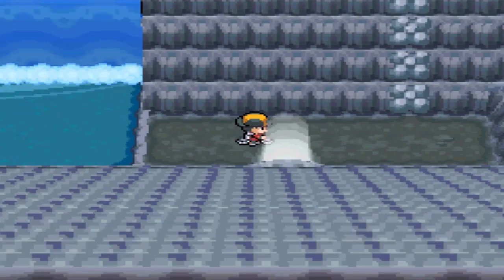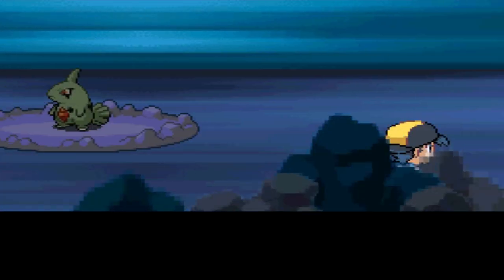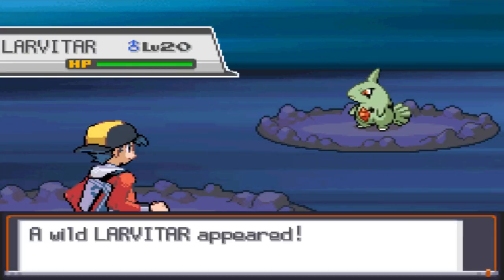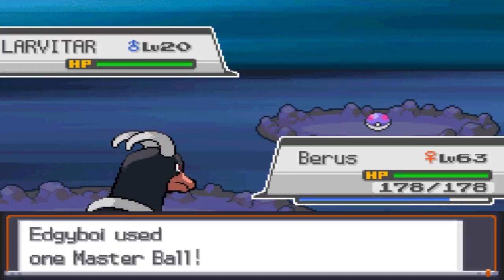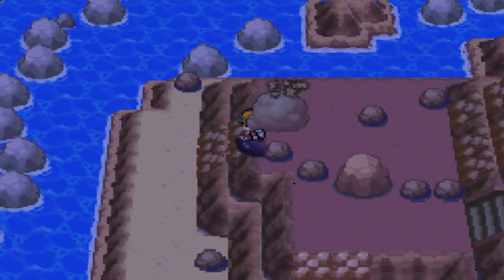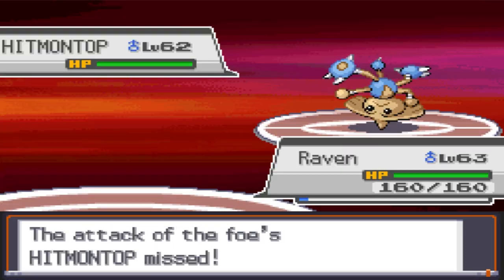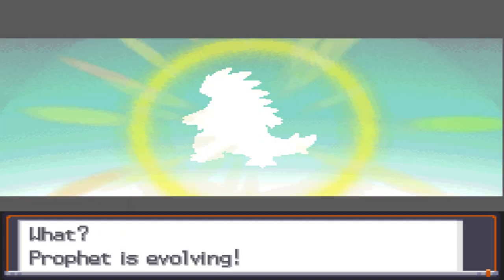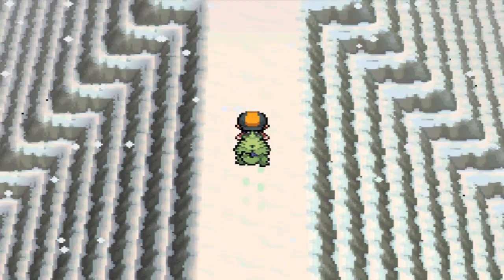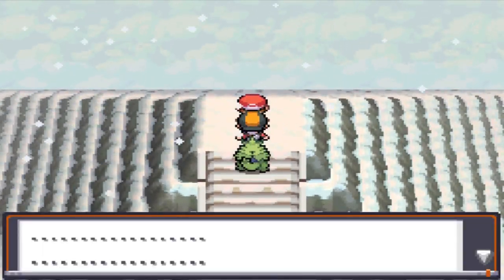Now that we have the 8 Kanto Gym Badges, we can head to Mt. Silver and find our last team member. Since this Pokemon only shows up about 5% of the time, it might take a while — well, that was easy. I throw the Master Ball and name the Larvitar Prophet, because showing up on the first encounter was a small miracle. Since we have to get this little guy from level 20 to level 55, I hunt down every rare candy I can and end up with 11. After grinding against the Elite Four with the Experience Share on Prophet, it evolves into Pupitar, and we shove the rare candies down its throat until it becomes Tyranitar. I then grind it even more and get my entire team up to level 69.